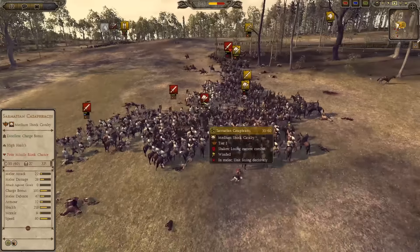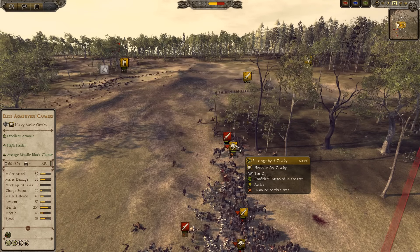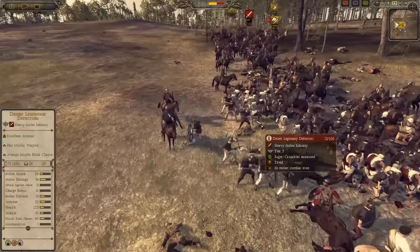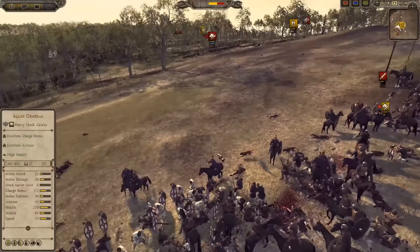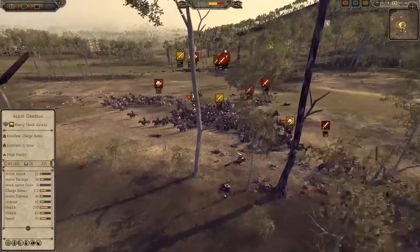They managed to pull away without too many casualties. My Elite Agathar Sai cavalry, who have axes, are actually a very good unit now. Axe units in general have been overhauled — there's a separate video I made about that — and they're much more useful in the game.